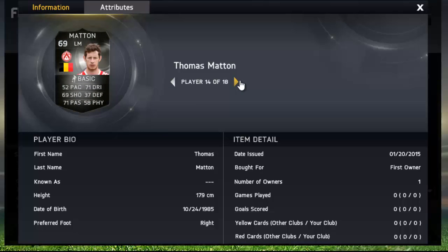Thomas Matten out left — I believe this is a pro-league in-form. We've also got Dwight Gayle, position change, originally a striker. Looking very expensive with good pace, good dribbling, and good shooting — actually looks really expensive. I actually want to pick that card up because it looks great.